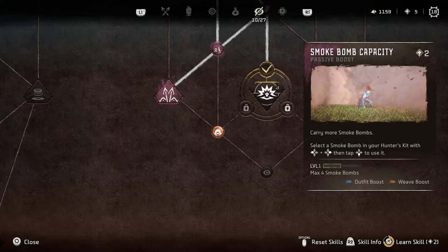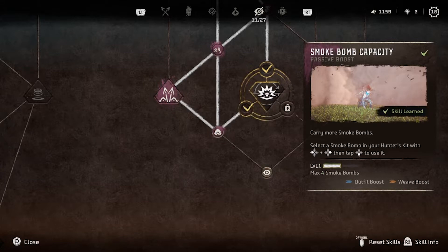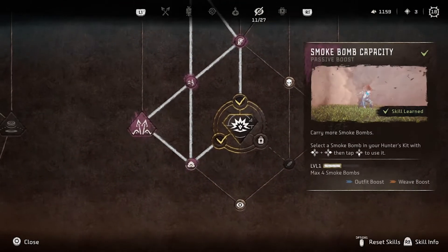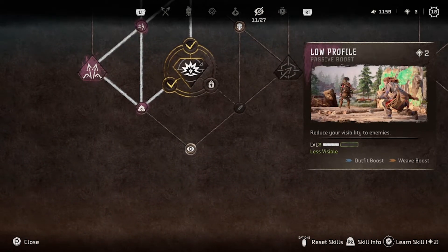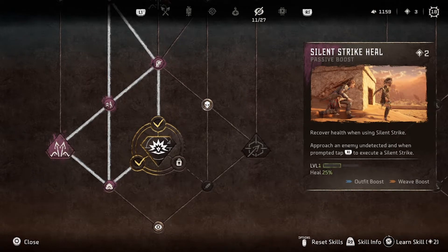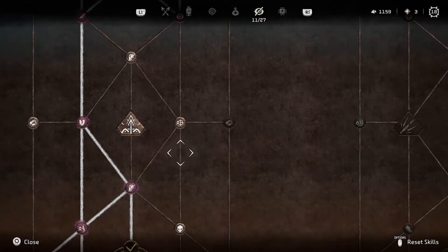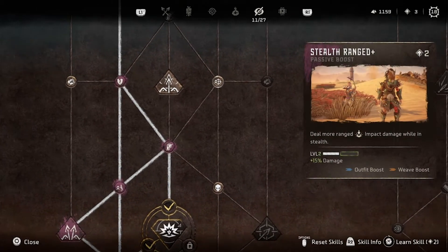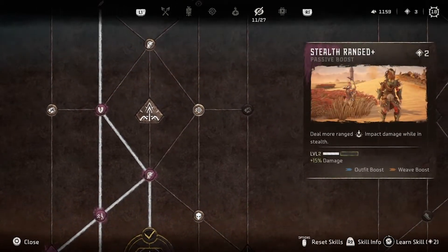I'm curious, I want to see what happens. If I took that other one that's one point, and then this — so that's three total points. It looks like it will. If I come up here... yeah, it doesn't matter the order. Do you want to get it up to six? Low profile: reduces your visibility to enemies. We already have one level, we can increase that even more. That's more of that silent strike heal.